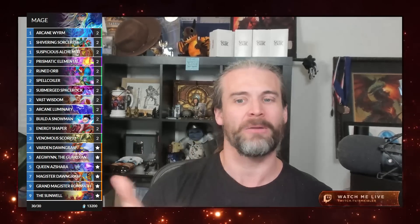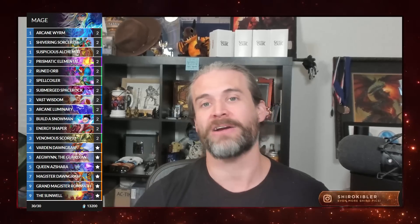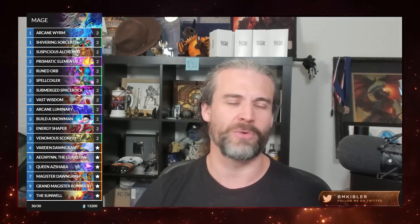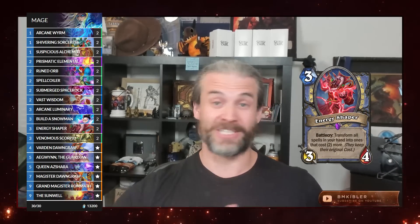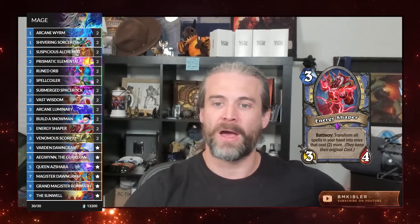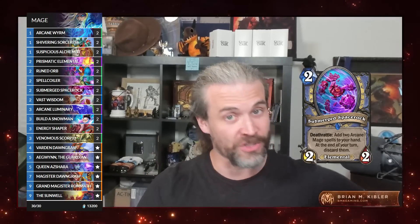Today I wanted to play kind of a random nonsense go-style deck. I tried a little bit with decks with Vast Wisdom, Energy Shaper, and Raw Math prior to this recent patch and the buffs, and they were just too clunky. They just didn't really work very well in terms of actually having any kind of reasonable mana efficiency. Playing Vast Wisdom on turn three or Energy Shaper on turn four really left you in an awkward position where you were spending too many resources to kind of set up.